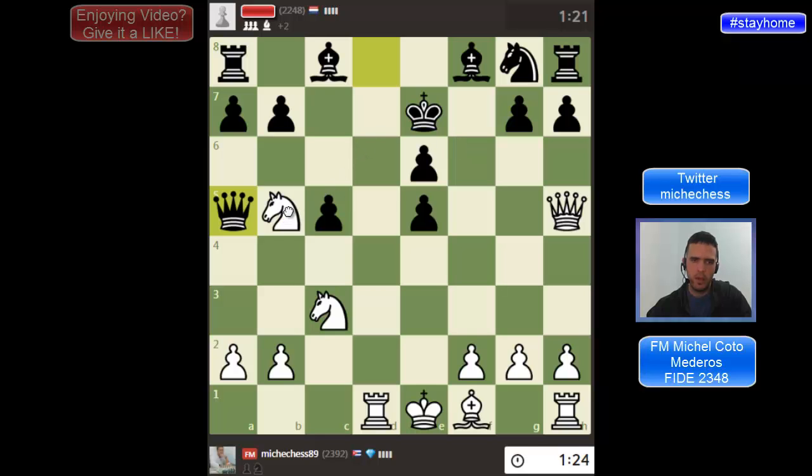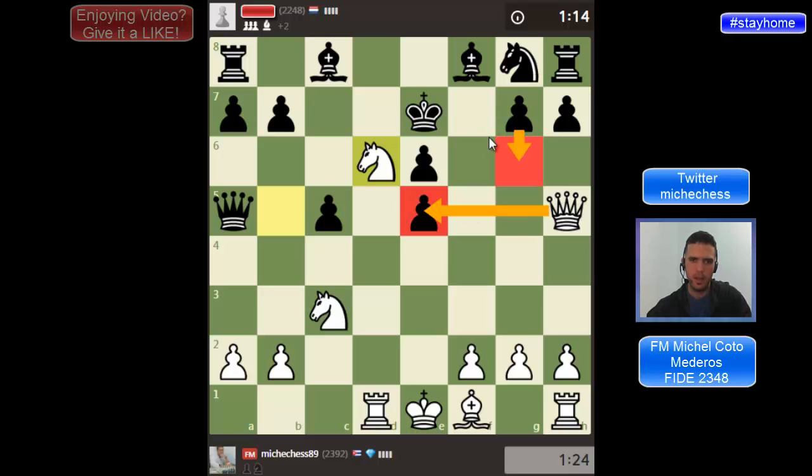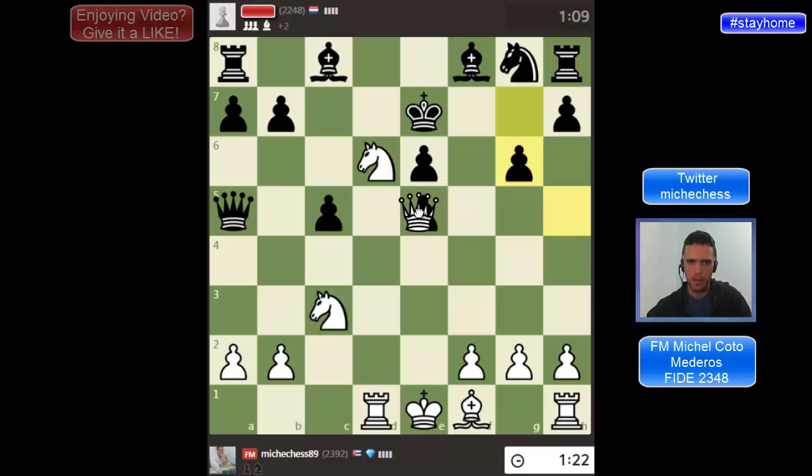I'm playing knight d6 here. I like this move too much not to play it. He can play G6, then I take and then he can play knight f6 — that's probably the best way to play as black here. I take on e5, and then he plays knight f6. That's interesting.